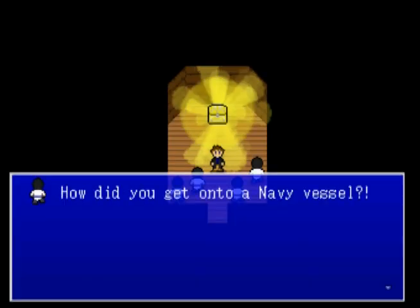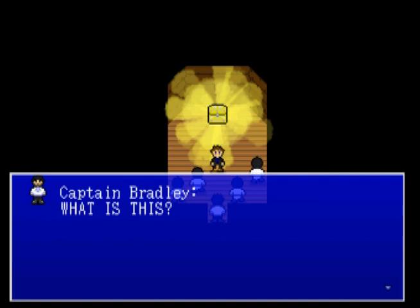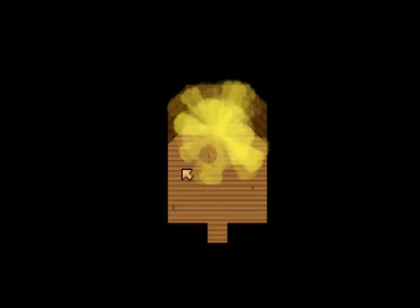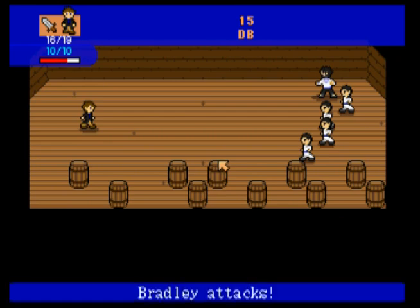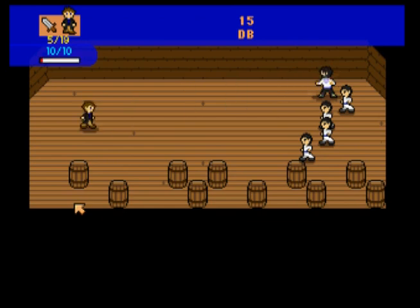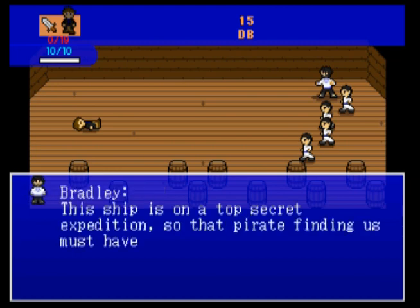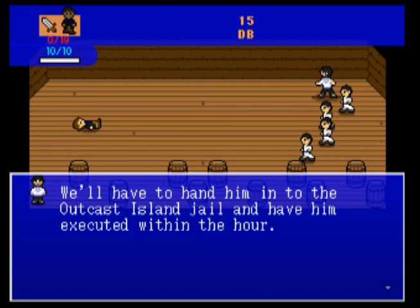Whoa, what the heck's going on? The dialogue reads: 'Pirate, how'd you get onto a navy vessel? And how do you find the chest? Ken Braley is gonna like this.' You pirate scum, get the hell away from that chest. Wrong choice. A curb stomp battle which you cannot win, so don't even bother with it. It's almost gonna be a one hit KO. It just is impossible, so don't bother using any of your items. This ship is on a top secret expedition, so that pirate finding us must have been a miracle. We'll have to hand him into the outcast jail and have him executed within the hour.